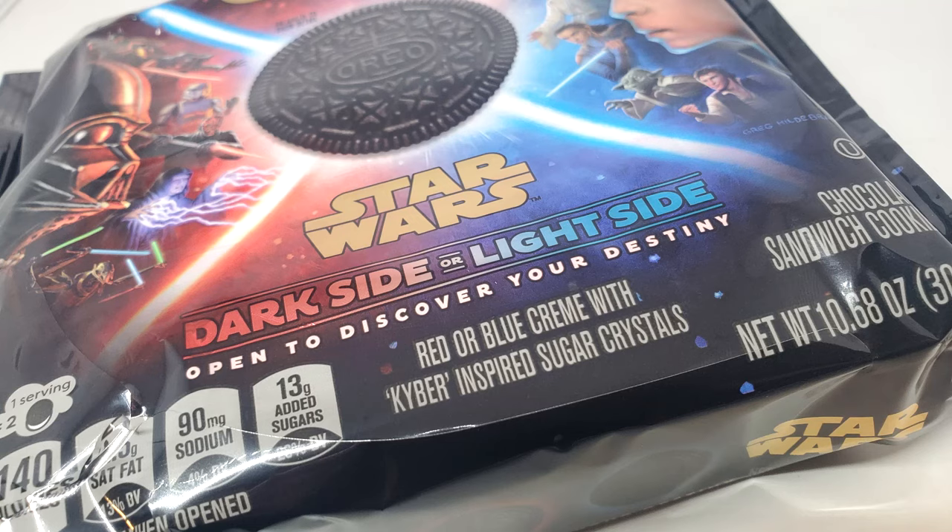There's no indicator to let you know what you're getting. The outside of the package says 'dark side' or 'light side — open to discover your destiny.' So the idea is you buy these, pull it open when you get home, and then find out if you got red filling or blue filling.